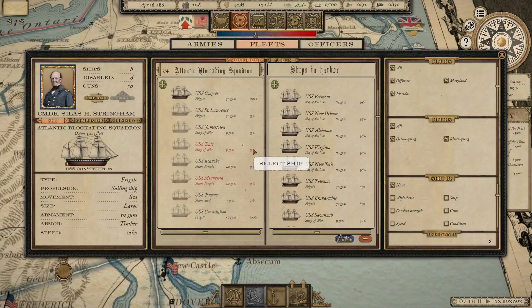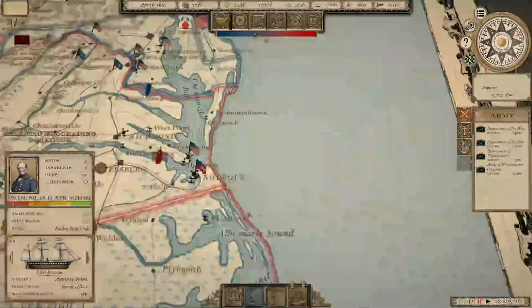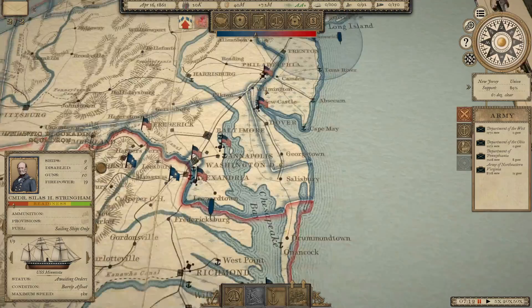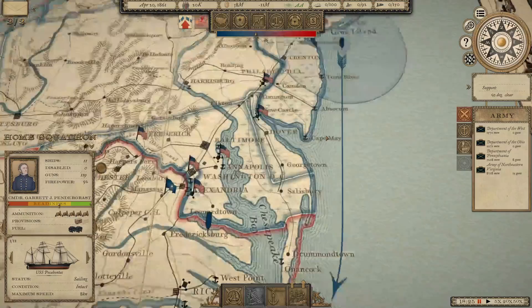The Atlantic Blockading Squadron — I want a little more than what we currently have in there. Let's throw some more ships in, including the USS Constitution and her 50 guns. A lot of these ships are not nearly ready. We've also got a couple of 74-gun ships. As soon as we get our readiness up, we'll send the Atlantic Blockading Squadron south. Blockades affect the supplies that get to armies — if I can remove his ability to supply his armies, it makes my job easier in the field. The better equipped and positioned those squadrons are, the more effective they become.